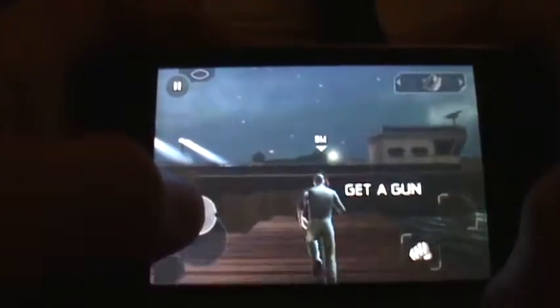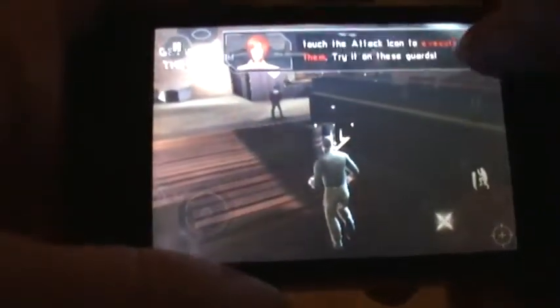Grab a gun — that's the first thing that we need to do. I got the gun now. That's how you control. Either two fingers, both of your hands will constantly get a little bit closer over here.